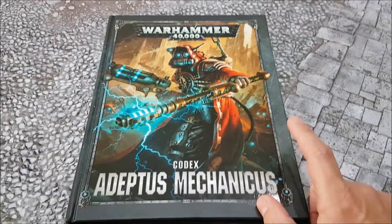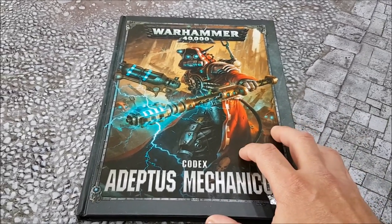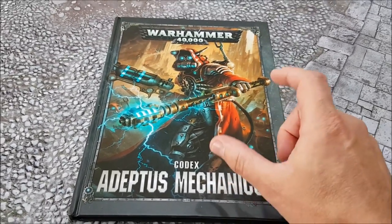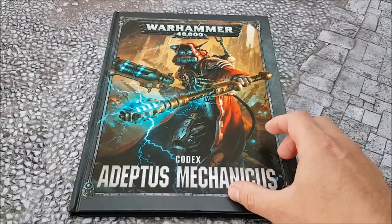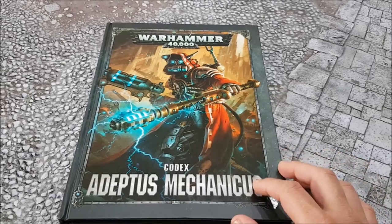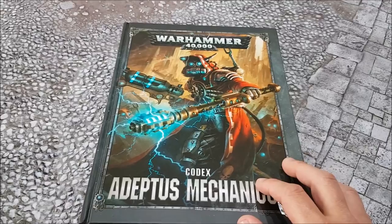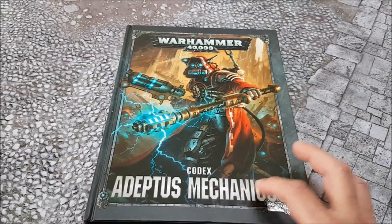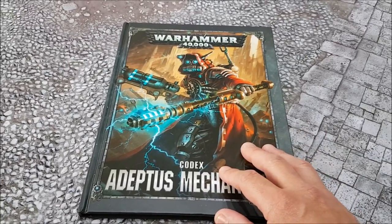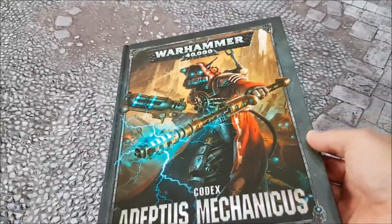Codex Adeptus Mechanicus is available in one week's time from Games Workshop. Right off the bat, there are no new units in here, no new models for Adeptus Mechanicus players to enjoy. There are very few points tweaks from the index - Rangers and Vanguard went down a little bit, and arc rifles on Cataphron Destroyers went down a little bit. Everything else is much the same. The only things added are Knights, which work in a very odd way, and the narrative.